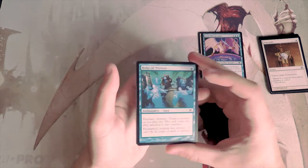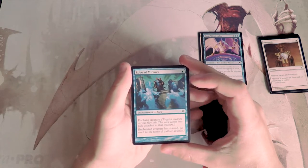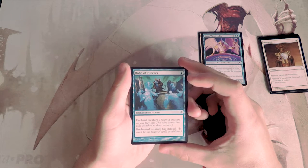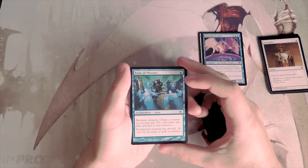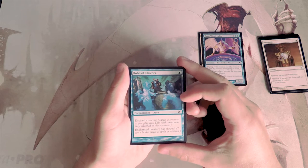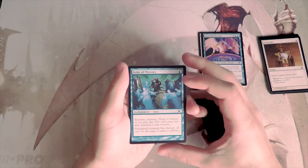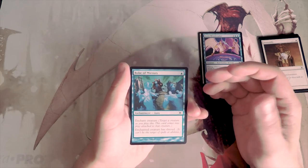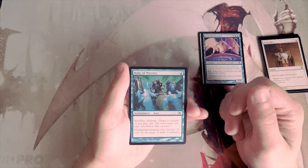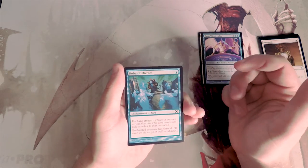Robe of Mirrors is one blue for an enchant creature — the enchanted creature has shroud. I like this weirdly more than some enchantments because it gives shroud, making it very hard to kill. Unfortunately that's kind of the only buff. It's really just win-more: you play it on your bomb and hope it doesn't get swept. I would want a little more out of a buff — some extra damage or evasion. It also makes it so you can't target your own creature, which is a key difference between shroud and hexproof.